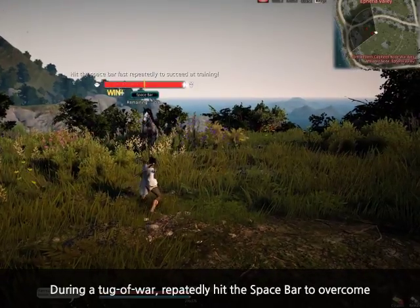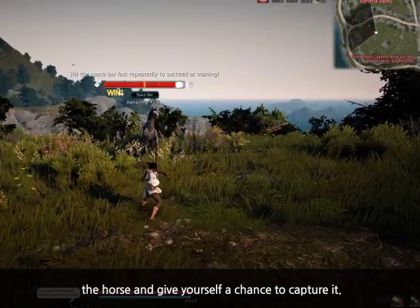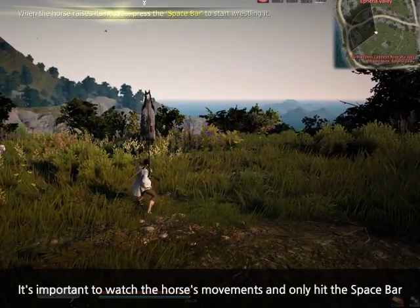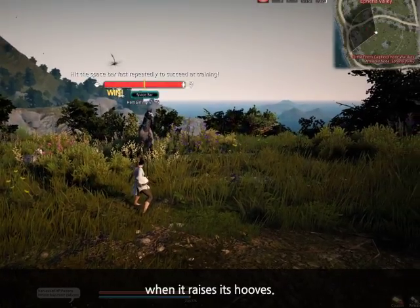During a tug of war, repeatedly hit the space bar to overcome the horse and give yourself a chance to capture it. It's important to watch the horse's movements and only hit the space bar when it raises its hooves.